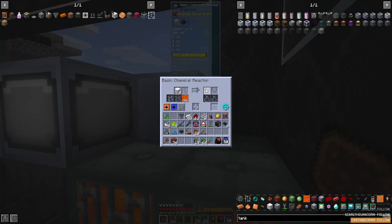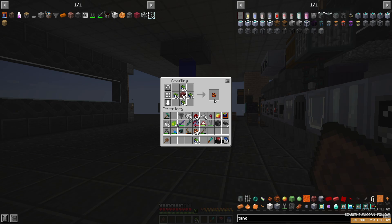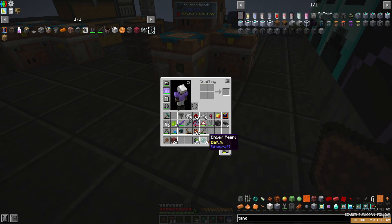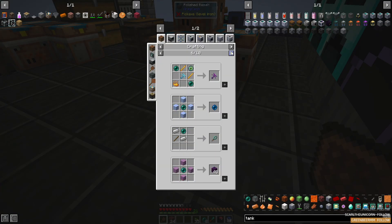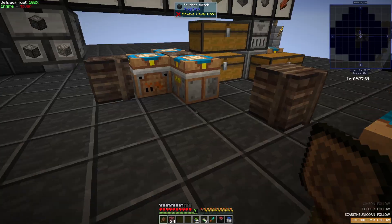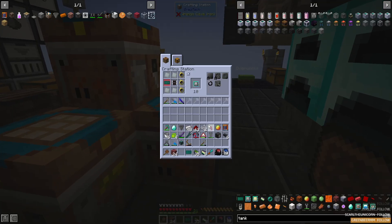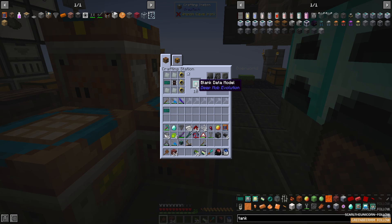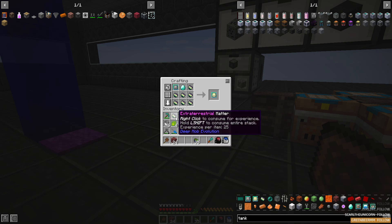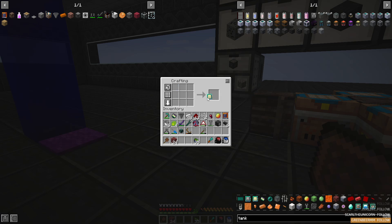After combining all this together, we'll get our hellish matter. Then with all that hellish matter and some ender pearls, we'll convert this to ET matter. Almost there — let's go ahead and make a quick blank data model again. If we take the data model and combine that with our ET matter and a diamond, we'll get our shulker model. So we can start farming ET matter and pristine shulker matter now.